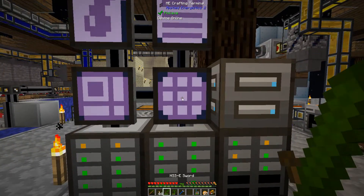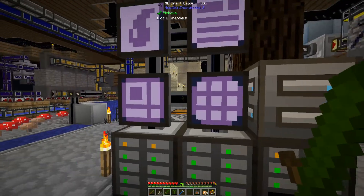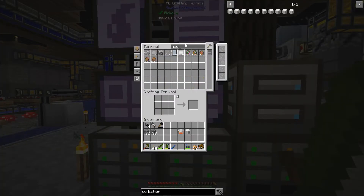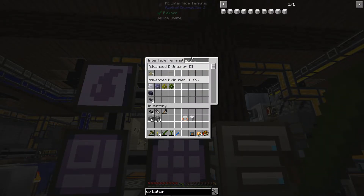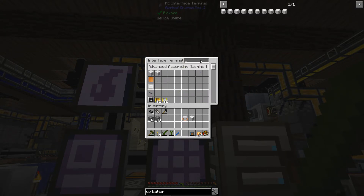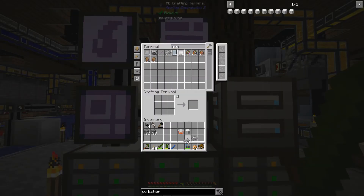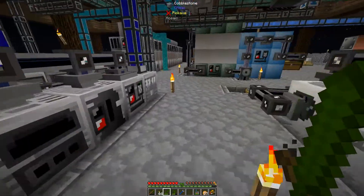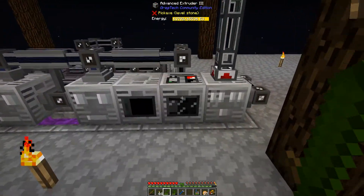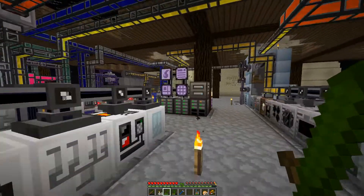Actually there is something I can use this for, so this is not going to be going to waste. Why don't I get that set up? I do have room. I am going to set up an autocrafting for my turbines, I think. So I can make Neutronium rotors for my turbines.